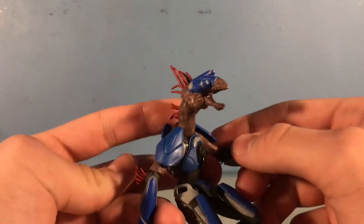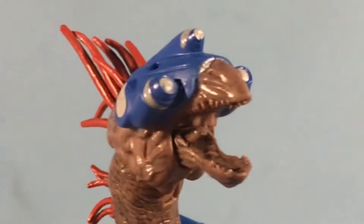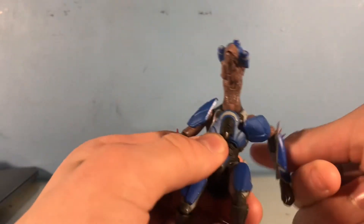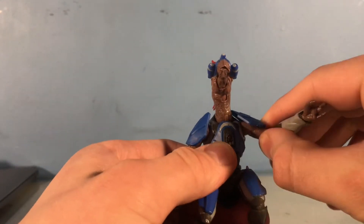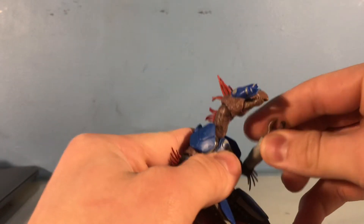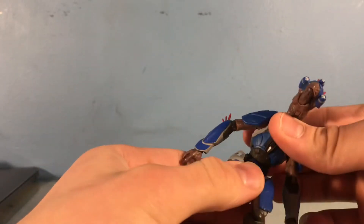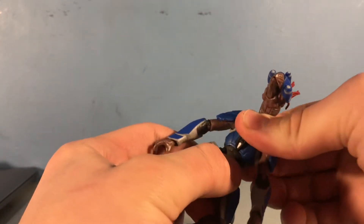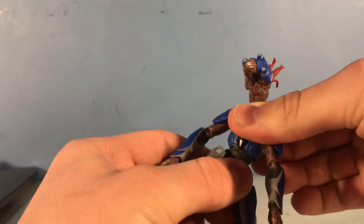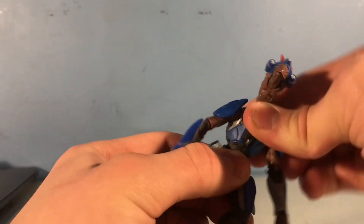His mouth can go down that far. His arm has a 360 swivel hinge — it can go up that far, down that far, and 90 degrees as well.